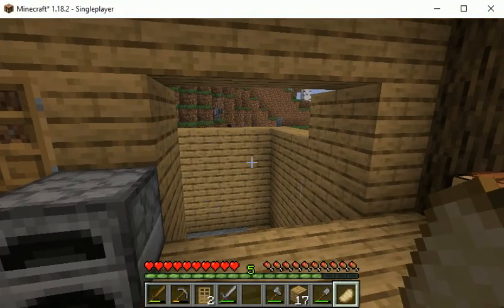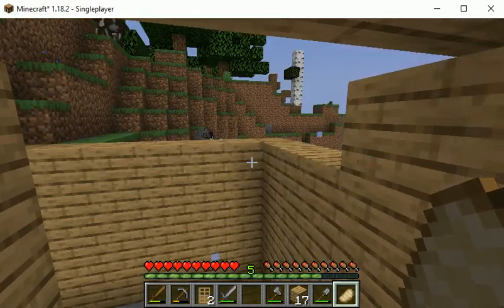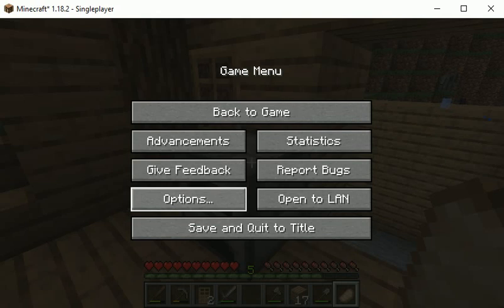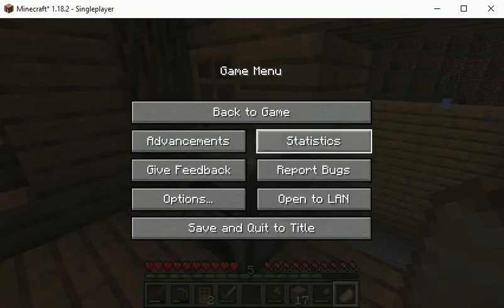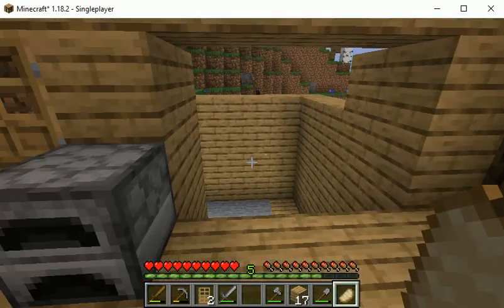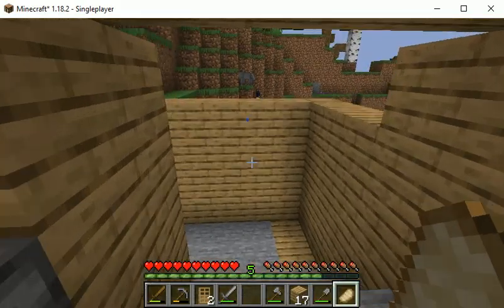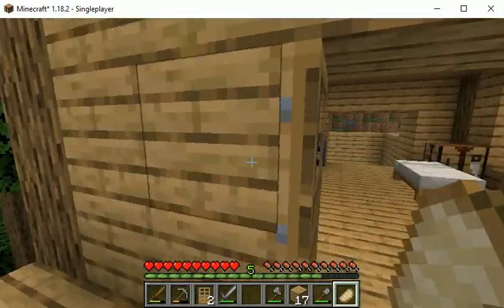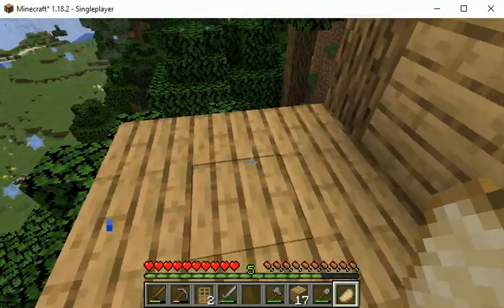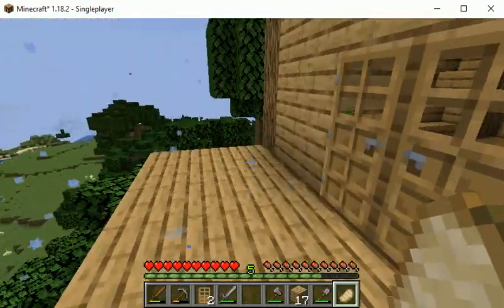Hey guys, welcome to Minecraft Tornado Survival Season 8, Episode 4 - or I believe it is. Let's turn down the weather, actually we can have it at about 40 percent. Yeah, we have a hailstorm. It's either episode 4 or 5, I don't remember.